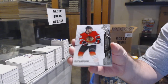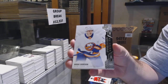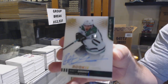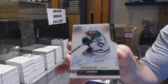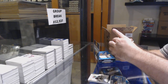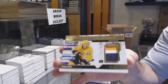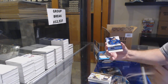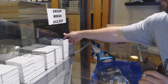We've got a DeBrincat /299, a /299 Noah Dobson, and a gold rookie auto — Rat Gardner. We've got a premier swatches patch /25 Roman Josi, memorable premieres of Tarasenko, and a Gusev rookie jersey.